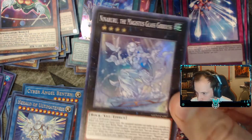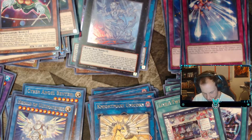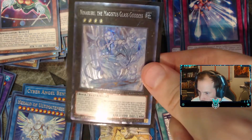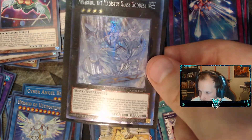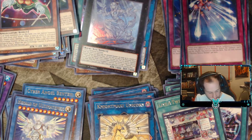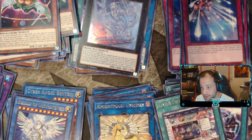We pulled another one — the Matches Glass Goddess. I'll show you guys since I just pulled another one to compare. This is the collector's rare that I have — you can see much more artwork throughout the card and on the sides for the collector's rare. That's the comparison, since I just pulled another one it makes it easy to show you guys what the collector's rares look like. I definitely like them a lot better.